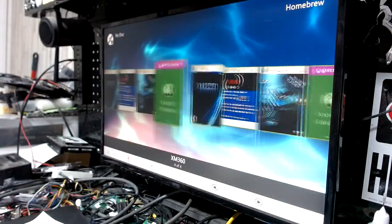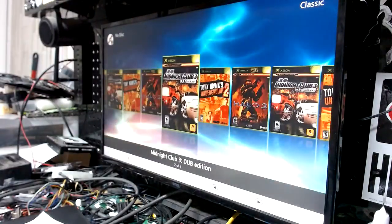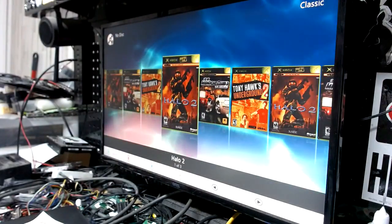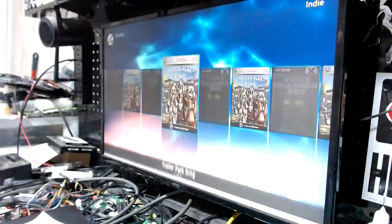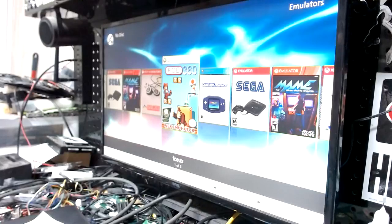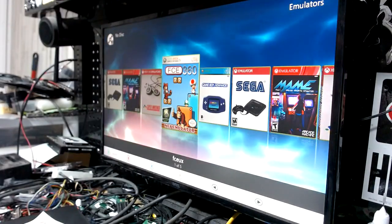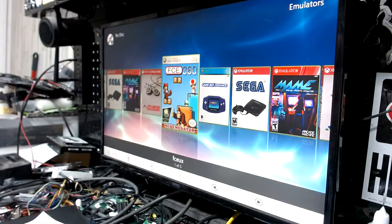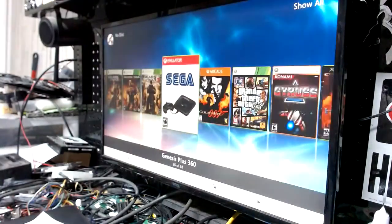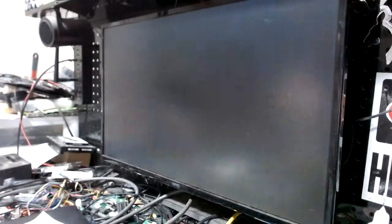We have the homebrew section where tools reside, a few original classic games for the original Xbox, indie games, and of course emulators — there's over 8,000 ROMs just in the emulators alone. If you're into vintage old-style side scrollers, that's the place to be. We'll bring this back and make sure she's up and online.